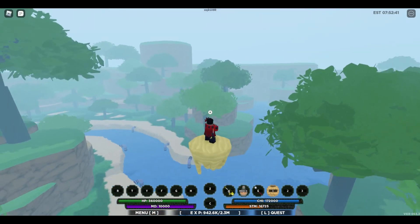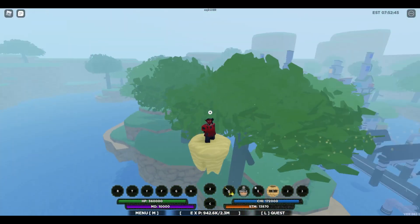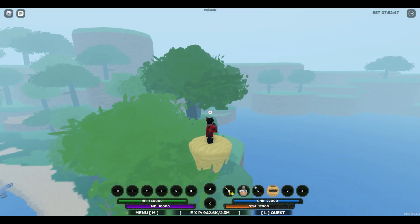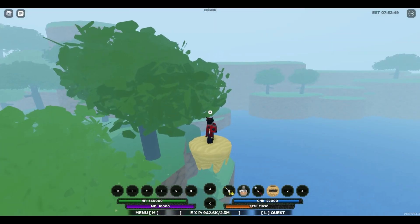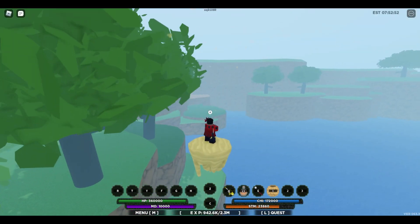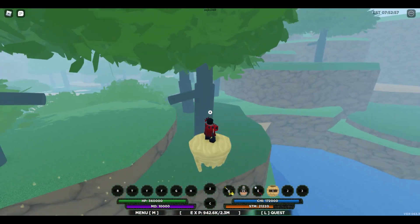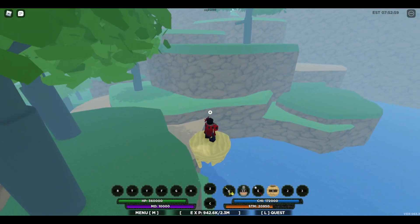We're gonna head over towards the back of this area — just give it a second because it is pretty far. Sabaku flight is goated, love Sabaku flight. It's one of the best flights in the game — I'm pretty sure it's faster than the Tailed Spirit flight by a little bit. You're gonna want to head down here.